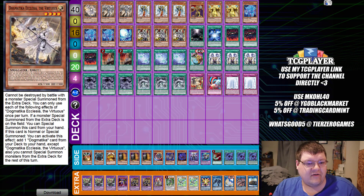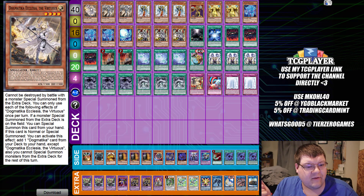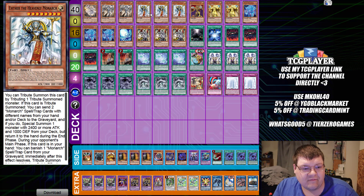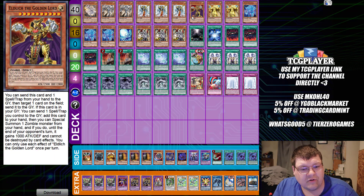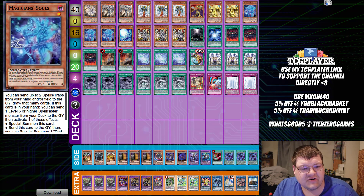Next up we have Dogmatica Monarch with no Pantheism. Alun sent me this and he was like, 'you're going to laugh at this — there's no Pantheism in here, there's no point.' So this is the deck. We have one Ecclesia, two copies of Fleur de Lys — very standard stuff — triple copies of Aether, one copy of Eldlitch the Golden Lord, two copies of Karaz, and triple copies of Magician Souls.